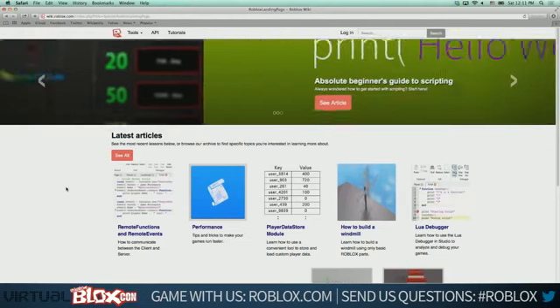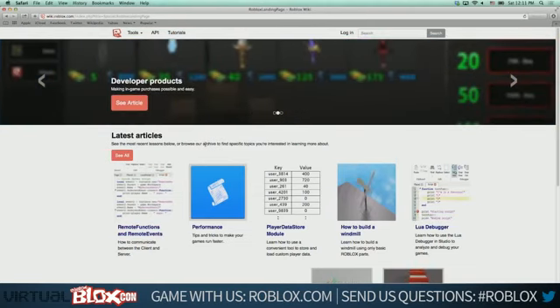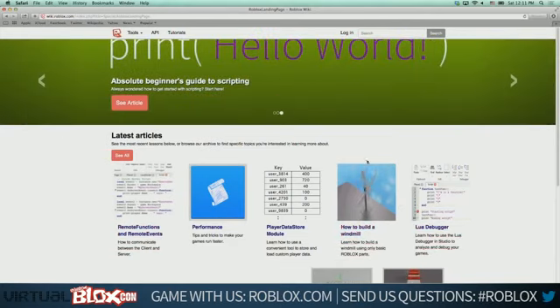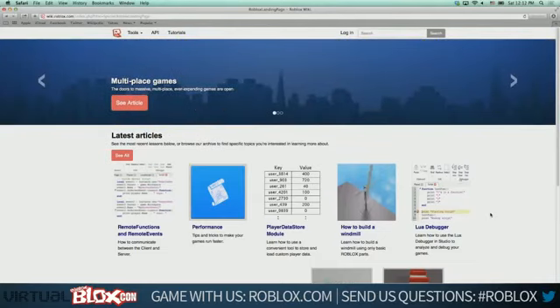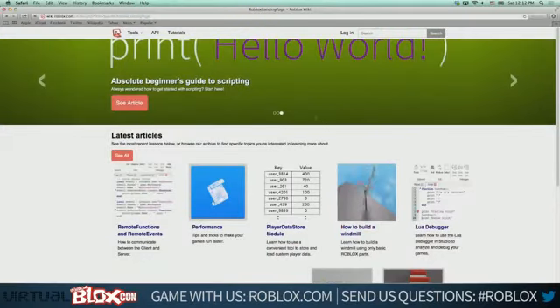We want to modernize the wiki and bring it in line with what we're doing with the rest of the Roblox UI. We also want to add a lot of content — lessons and tutorials. We really want you to be able to make games easily. Whenever we come out with a new feature, we want to have an article ready within the next couple of days, listed right on the front page.